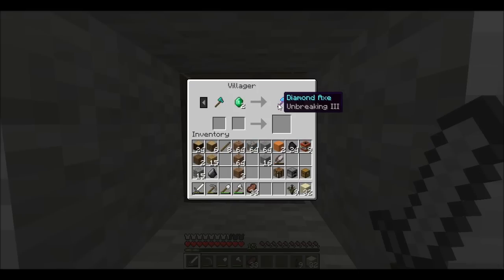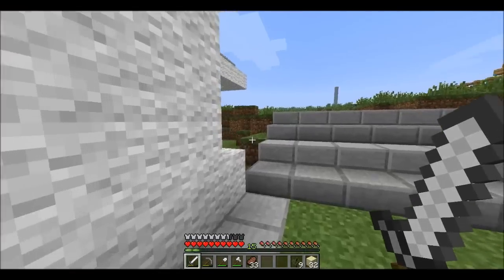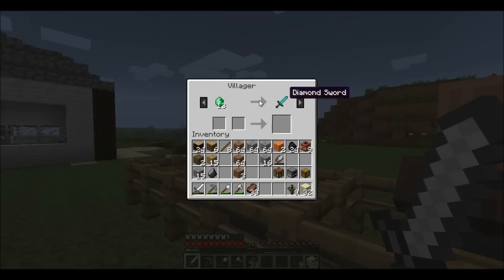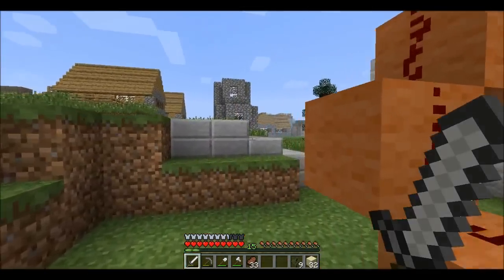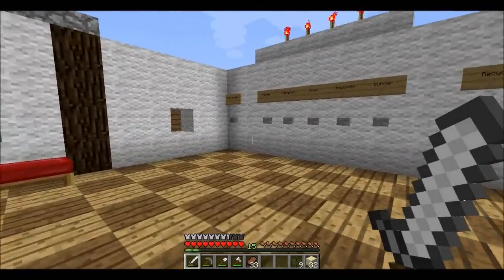Oh, that is nice. The new snapshot also has these double-priced sales. The interesting thing is I wonder what the old villagers have, cause I saved them because they had some good deals — and they still have the same deal. That would actually be pretty cool if you got one that sold you a diamond sword, and then one that did the diamond sword enchanting — you'd just be able to buy enchanted swords for emeralds, which you can get emeralds for rotten flesh and various other things.